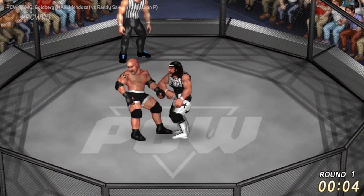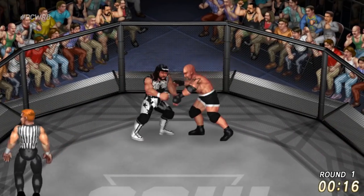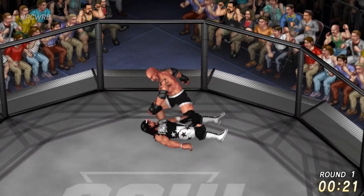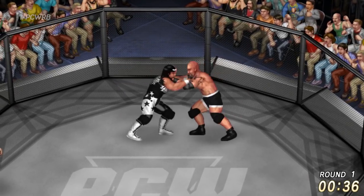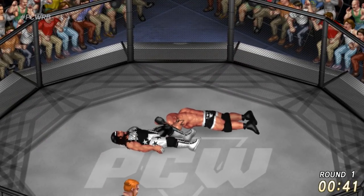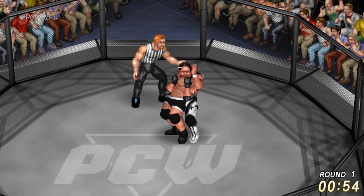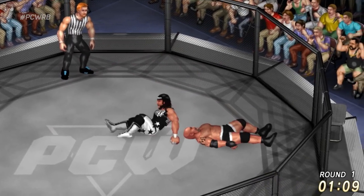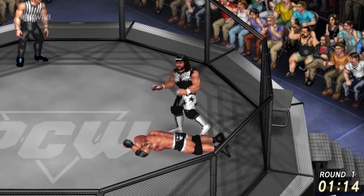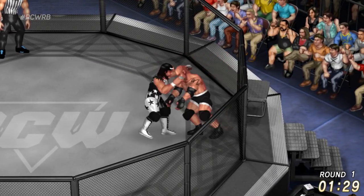Now we have a WCW matchup — Goldberg facing off against Randy Savage. Goldberg representing Hail Mendoza, Randy Savage representing Sebastian P. A lot of people might be surprised by how well Randy Savage is performing in this tournament — he's had one hell of a run. Going in for that headlock on Goldberg. Randy Savage is a shooter, man — he ain't playing around. Up goes Goldberg — big suplex from Randy Savage putting some big boy damage down.